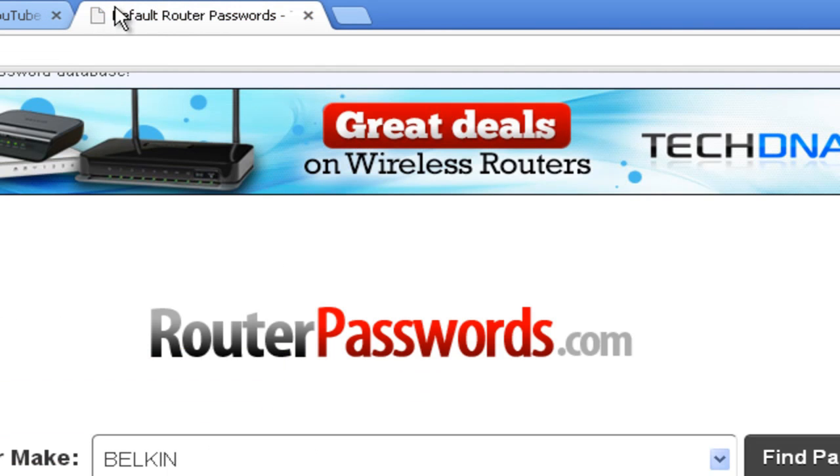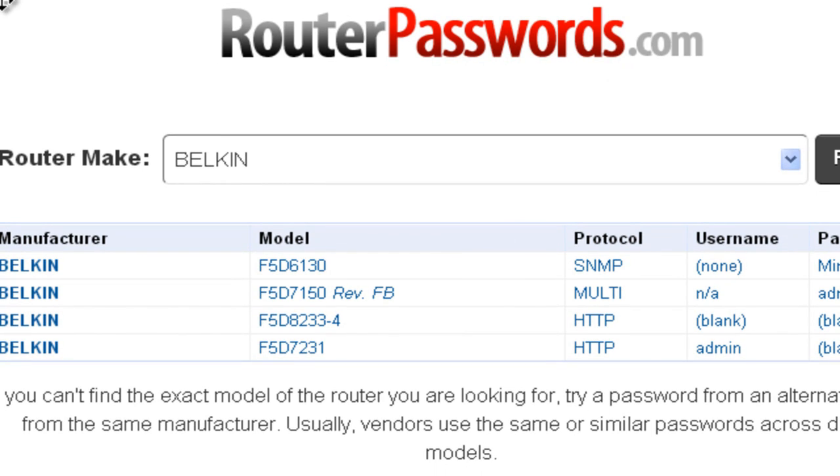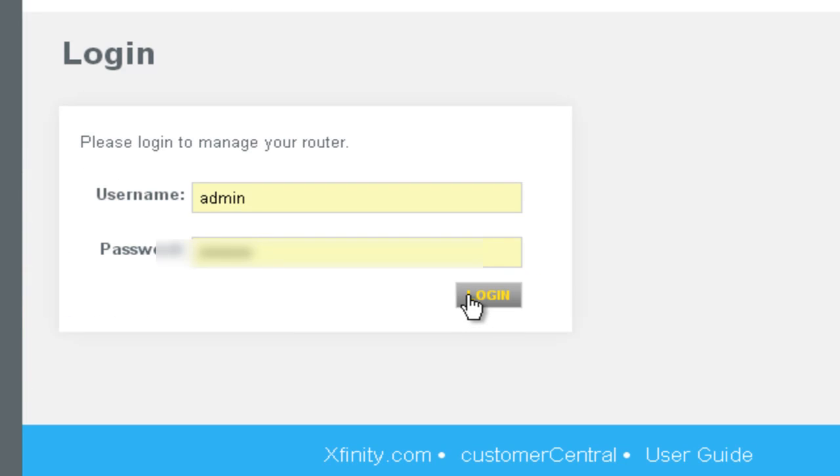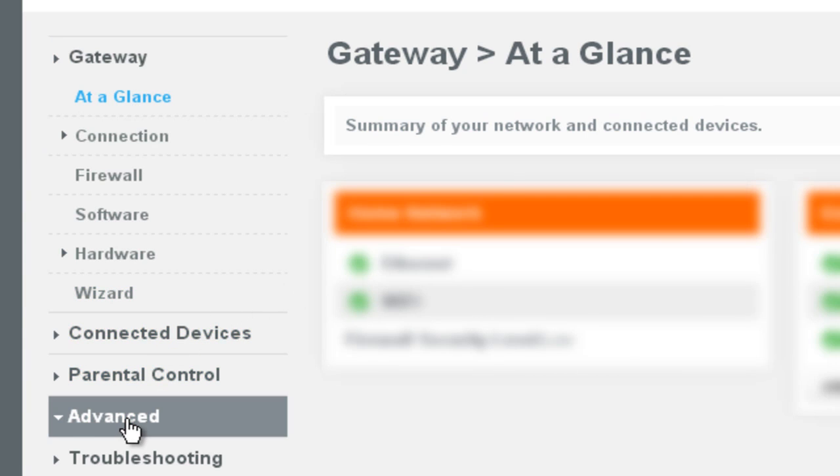If none of those work, in the description I have provided a link to a great website where there are other logins. Now that you are logged in, you need to find the port forwarding tab. For me, it's under Advanced.